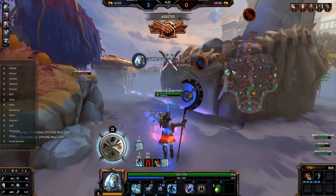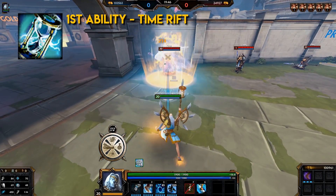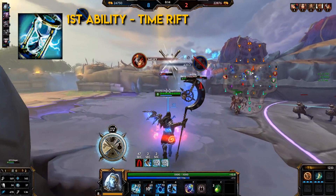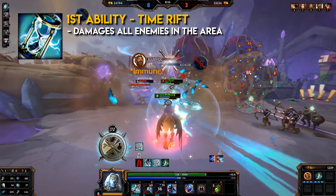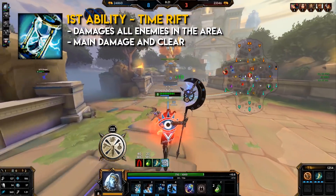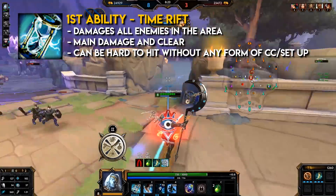Kronos' first ability: Time Rift. This is a ground target ability type. Kronos creates a rift in time, damaging all enemies in the area. This is his main damage and clear. This ability can be a little hard to hit without any CC or setup.